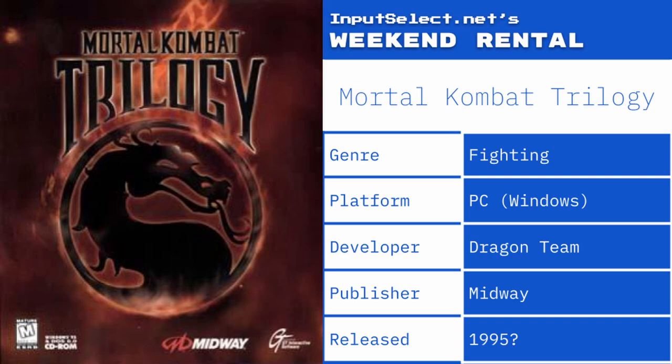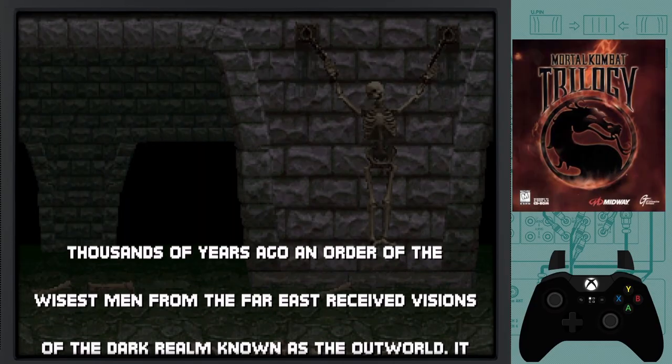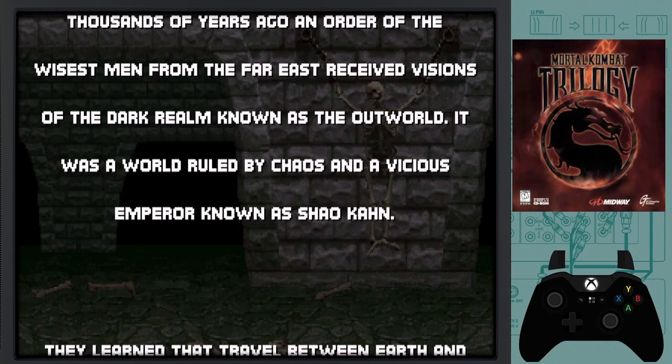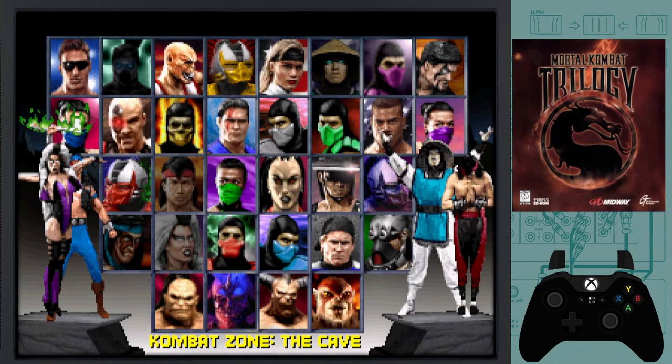This week on Weekend Rental we are checking out Mortal Kombat Trilogy, a fighting game, on PC — this is the Windows port. It came out on just about everything at the time: Saturn, PS1, N64, probably Game.com, whatever Tiger had going. I think it's 1995 — we can check that and get it updated.